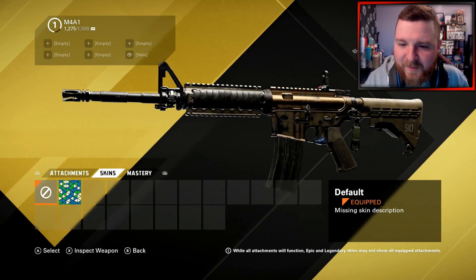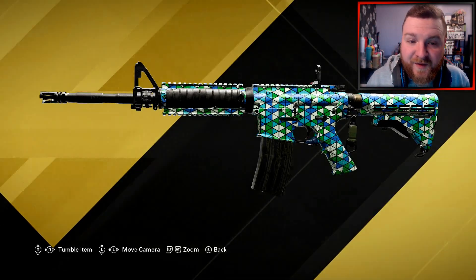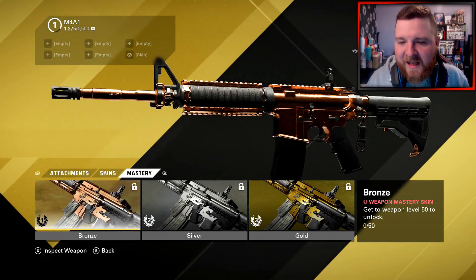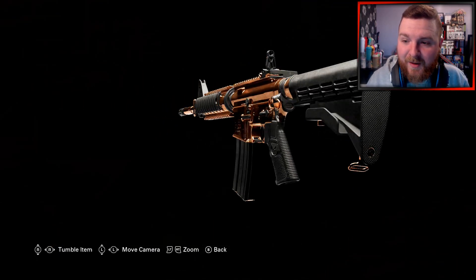The weapon customization as well - different attachment stuff. This is like a first little look at some of the customization for the skins. Because obviously a lot of people are wondering how the camos and stuff are going to look. This is one that you can get your hands on during the beta, and this is what the mastery camos look like.